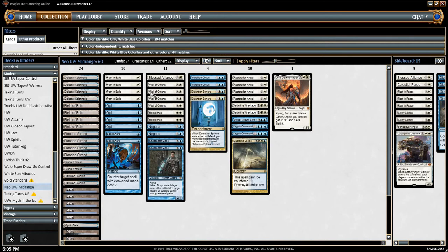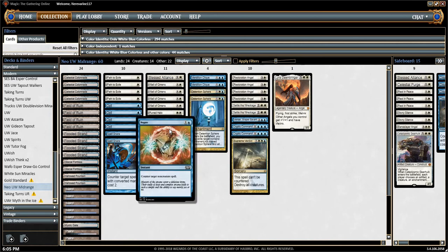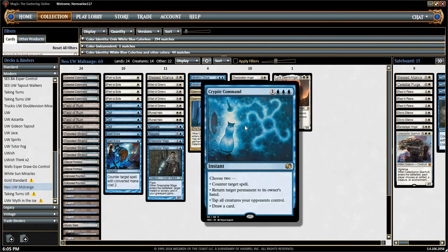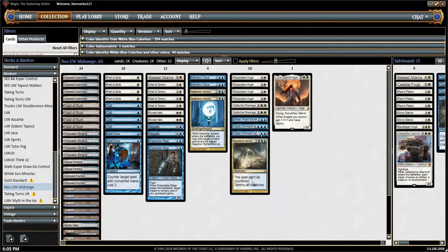We have our normal blue-white style tools here in Path to Exile, Snapcaster Mage, some Negate-style counter magic. Again, we're not a full-on control deck — we have somewhat of a proactive game plan. Another difference is that this version has cut the Kitchen Finks.